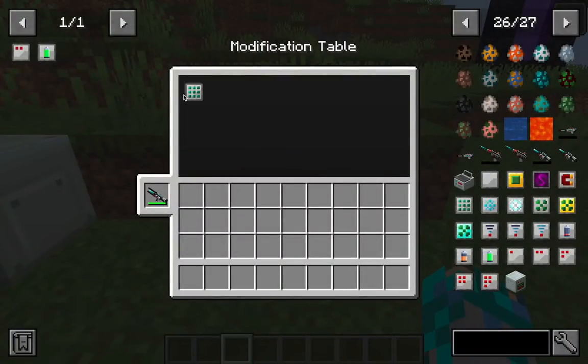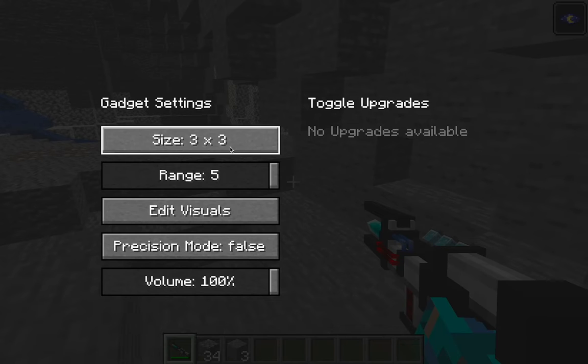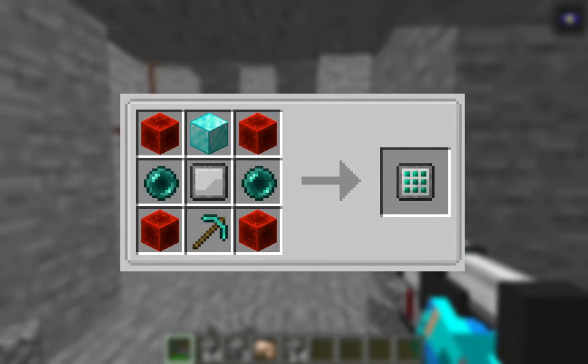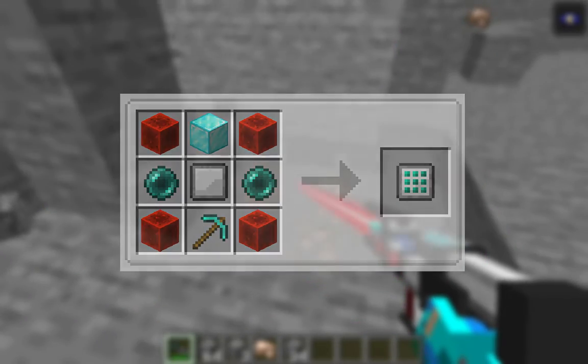The 3x3 upgrade means you can mine a 3x3 radius. If you suddenly want to mine a one block radius, you can open your gadget setting and change the size or how much you want to mine. The crafting recipe is two redstone blocks, two ender pearls, a diamond block, a diamond pickaxe, and a blank upgrade module.